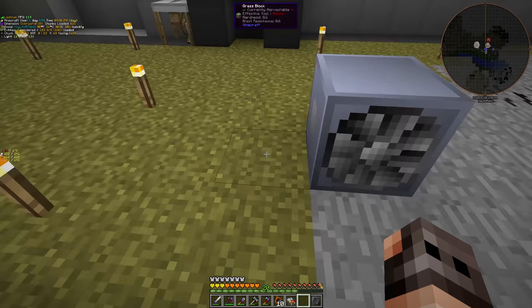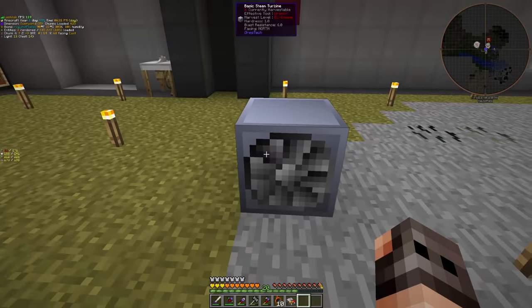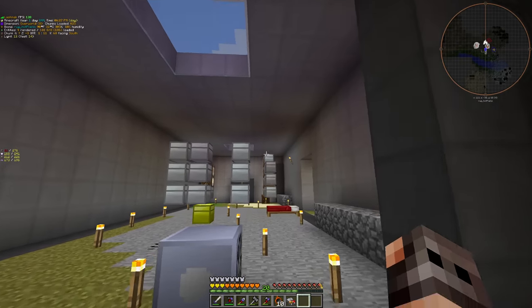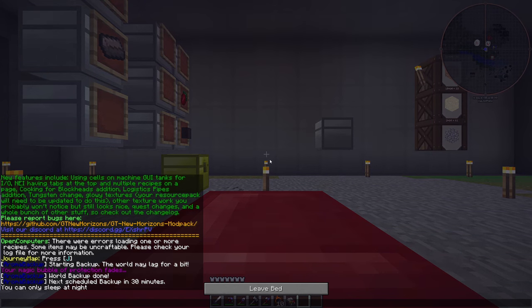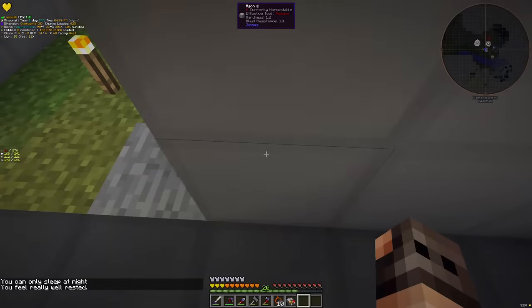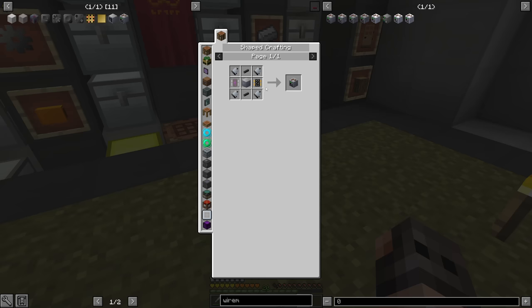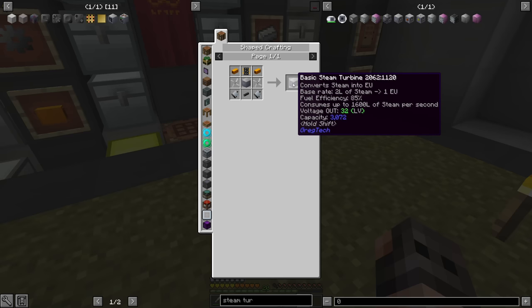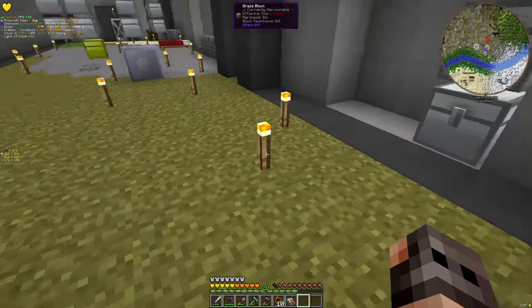So obviously having a basic steam turbine with no machines and no more circuits is kind of garbage. So I think here's what we're going to do: we're going to try and make as many circuits as we can, as many motors as we can, sleep, and then try to make the machines that are going to make our lives a bit easier. I think our first order of business should be a bending machine, which is — oh my goodness — two circuits and a piston. And the second one should be a basic wire mill, which does require two more circuits. And I guess just in case, one more basic steam turbine. I mean, I have the rotors, so why the hell not?